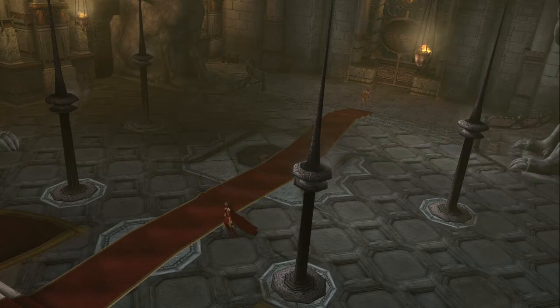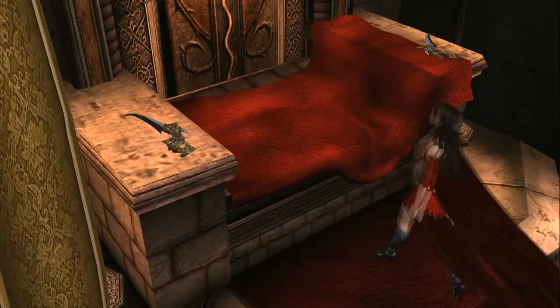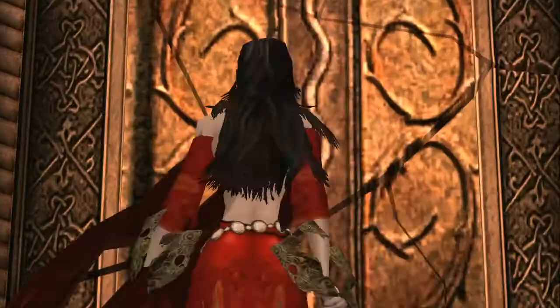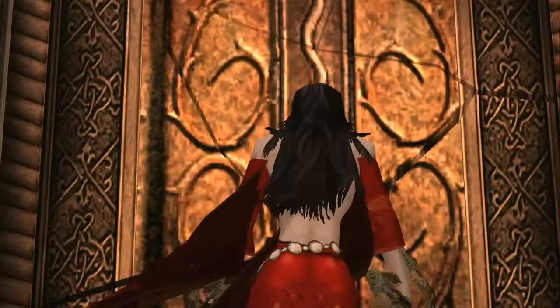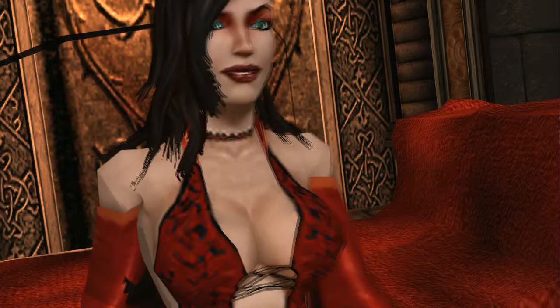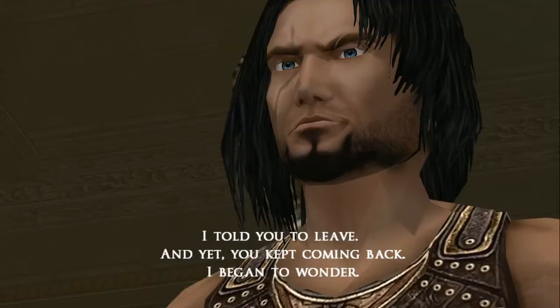'What are you doing? You've trapped us in here.' 'I'm sorry, Prince, but only one of us can cheat fate today.' You are the Empress. 'I told you to leave, and yet you kept coming back. I began to run. If you could change your fate, perhaps I could change mine.'